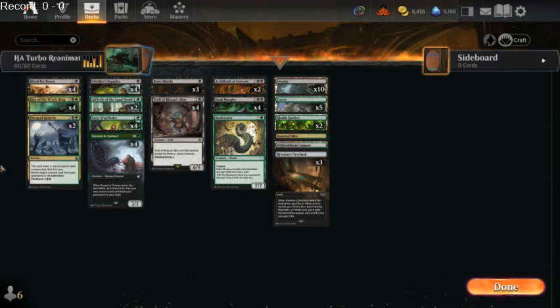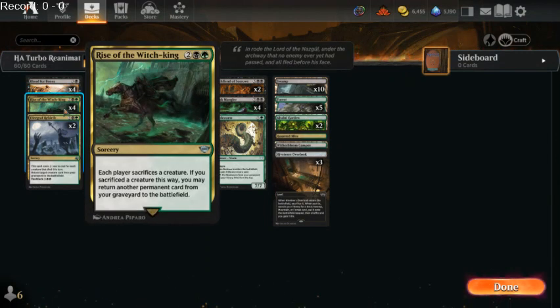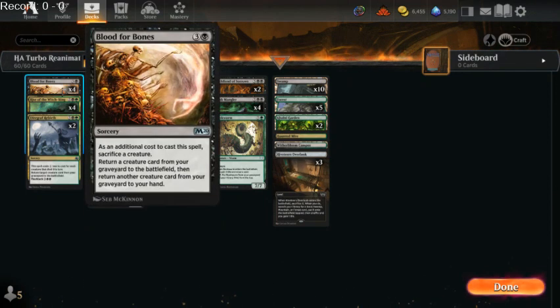This deck is sweet, thanks to a couple new cards from the Lord of the Rings set. Rise of the Witch King says each player sacrifices a creature, and if you sacrificed a creature this way, you may return another permanent card from your graveyard to the battlefield. This is cool in that it doesn't just reanimate creatures, but I'm not sure of the right shell.